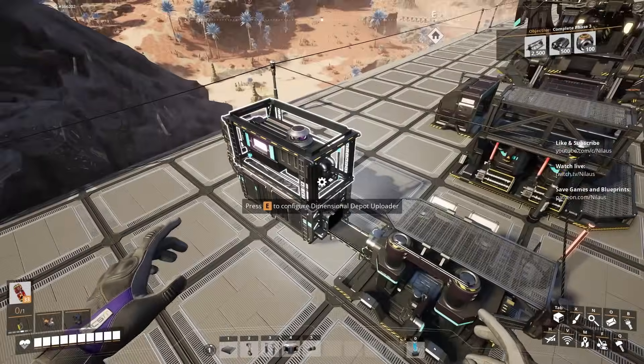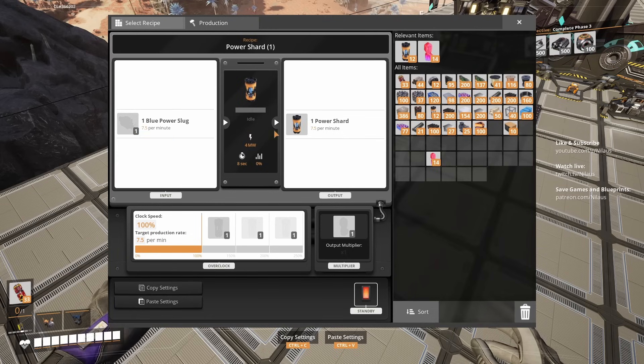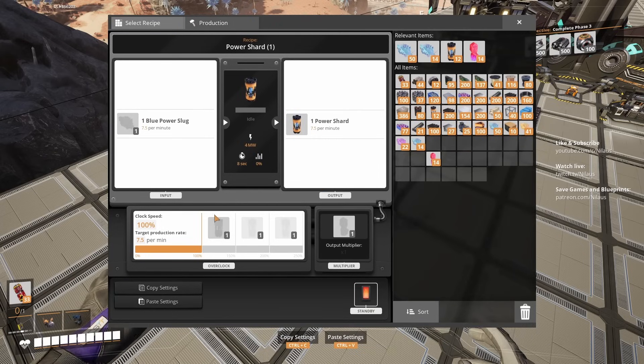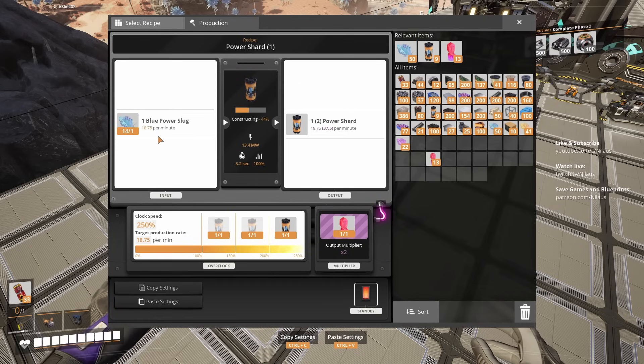So what are we building in the meantime? We've built a little box crafter here, and now we can go in and do something like power shots — one blue power slug into one power shot. Let's get some slugs. And if we scale up with this, we see four megawatt of power. So one-to-one, and then if we insert a Sumerslooops, it now goes one-to-two — we get free resources. The very first one does not get the bonus, so you might want to do something useless for the first round so that it's ready to set up.